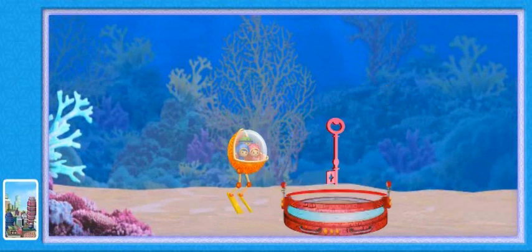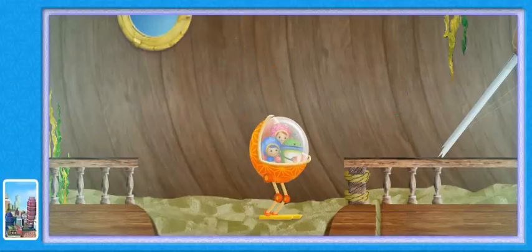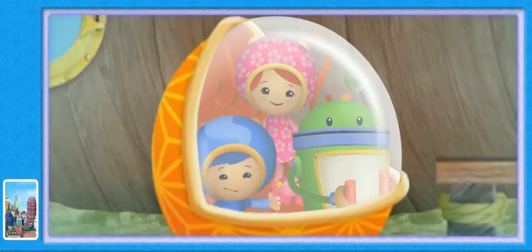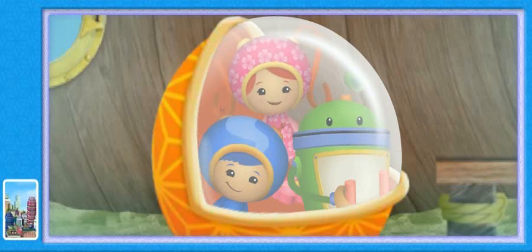We're getting mighty close to Squiddy's castle. We just need one more key to rescue the Blue Mermaid. Let's see what's at the bottom of this cliff. Hold on to your helmets! Here we go! Whoa! A sunken pirate ship! Okay, team! We only need one more key to free the Blue Mermaid! According to my super robot computer, it's just at the other end of this sunken ship. Let's go, Umi friend!